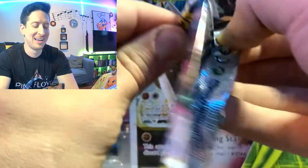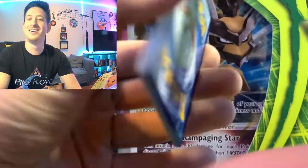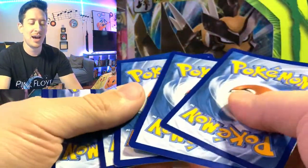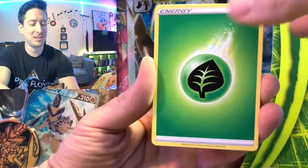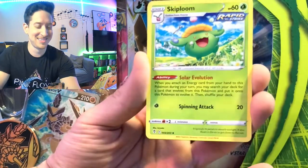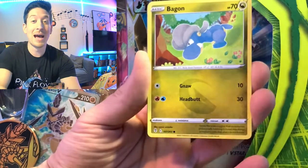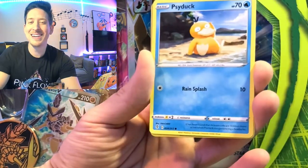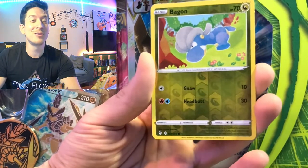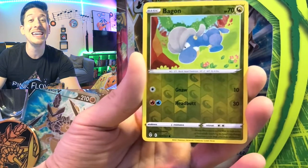Let's pull something, for crying out loud. Let's pull something to write home about. Let's do a card trick — I'm going to guess a Leaf Energy. Leaf Energy! Let's go. Zolus, Skiploom, Rhyhorn, Scraggy, Bagon, Woobat, Timed Ball, Psyduck, Bagon is our reverse holo, and I see a little something-something...